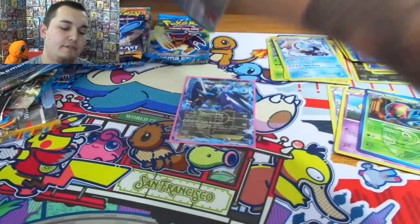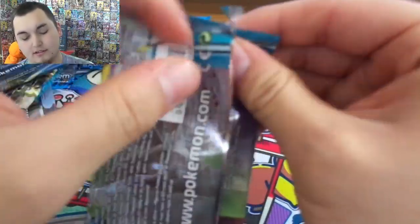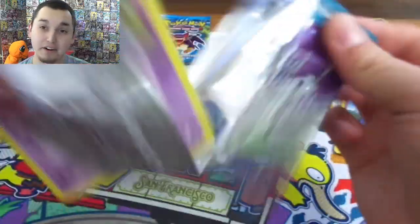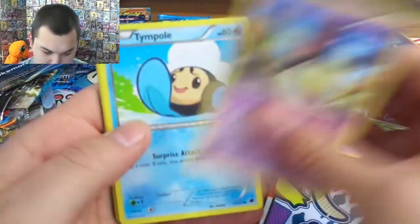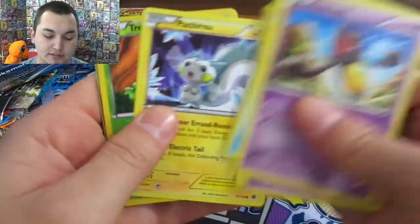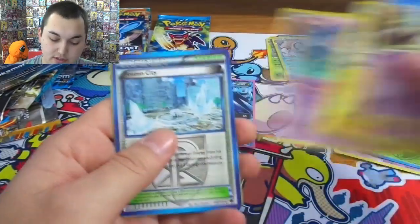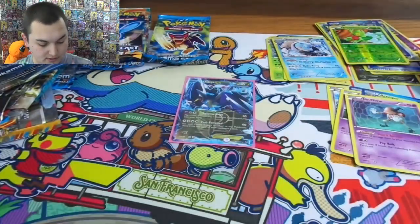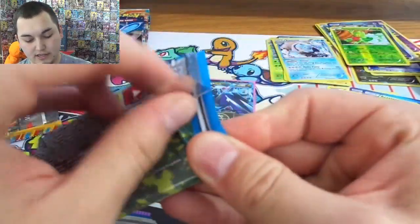On the Freeze — feel it — could there be a secret rare Ultra Ball in here you guys? That'd be killer because that card's worth like 120 bucks. That is insane — that would literally pay for all ten of these tins. Trico, Mr. Mime, Frozen City. Come on Storm, I need that Charizard!